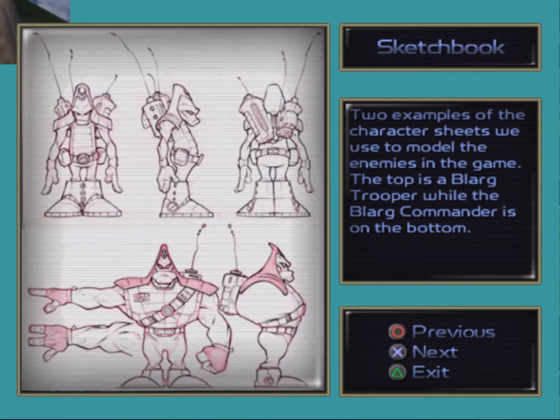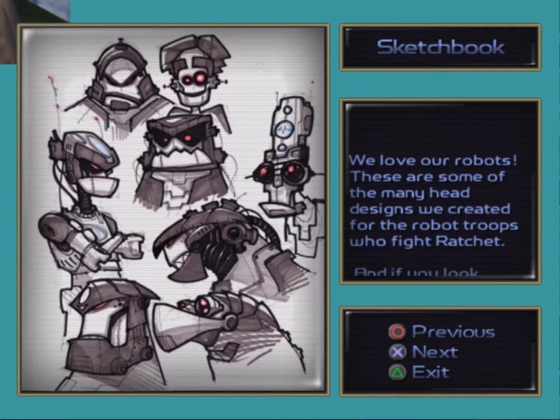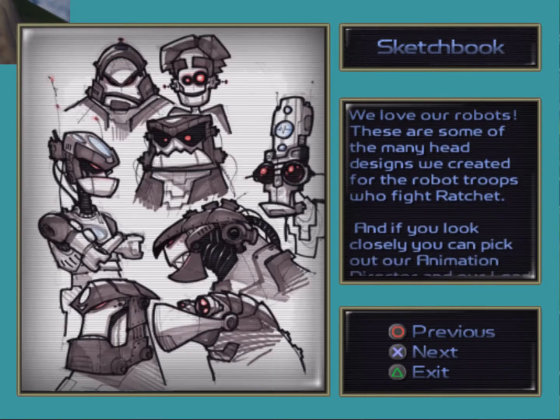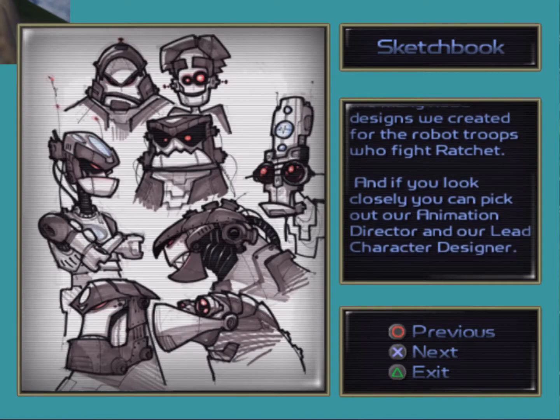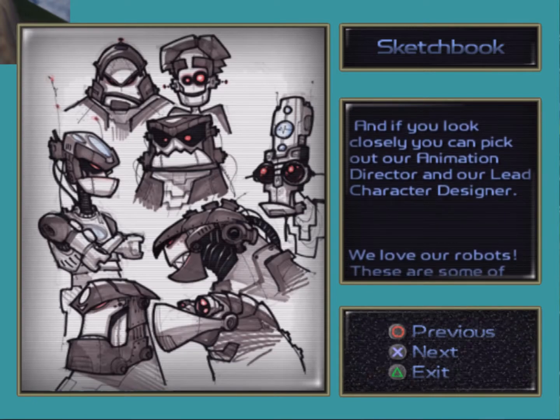Two examples of the character models we use to model the enemies in the game. The top one is a Blarg Trooper, while the Blarg Commander is on the bottom. We love our robots. These are some of the many head designs we created for the robot troops who fight Ratchet. And if you look closely, you can pick out our animation director and our lead character designer. I imagine some of them are modeled off of people, it seems.